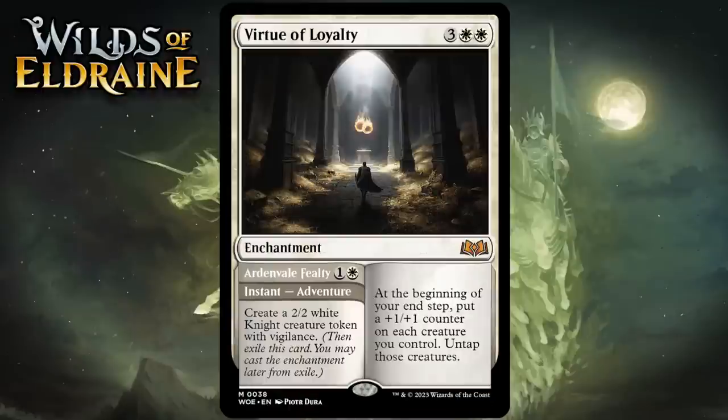Next up it's Virtue of Loyalty, which for 3 generic and 2 white is a mythic rare enchantment. At the beginning of your end step, put a +1/+1 counter on each creature you control and untap those creatures. It also comes with an adventure called Ardenvale Fealty, which creates a 2-2 white knight creature token with vigilance. This is amazing. On turn two it cranks out a solid creature, and when you cast the Virtue later it turns your board into an increasingly unbeatable thing. The fact it untaps those creatures in addition to buffing them means your opponent has no hope of winning a race. You get a serviceable early-game play at instant speed and then a late-game enchantment that's unbeatable in all but the worst situations. I think that makes it an A+.